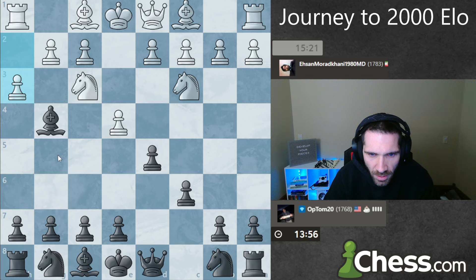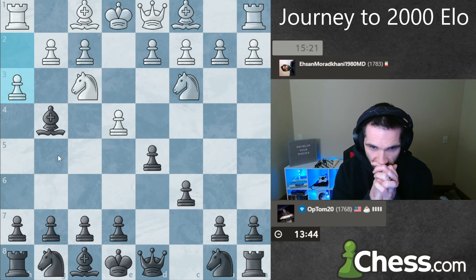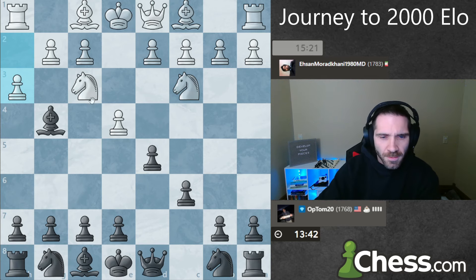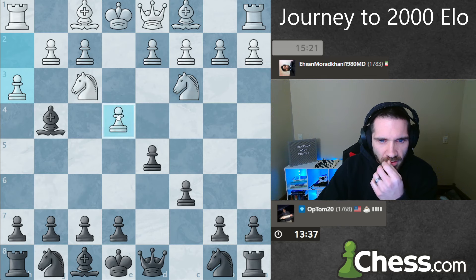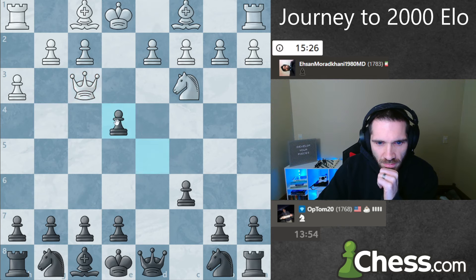I honestly don't care what variation I get. If this was an exchange, would I drop the bishop back? Probably not, so it'll be a crazy game if I decide not to take. Wait, what am I saying anyway - because if I take the pawn he just takes anyway. I'll just do this, whatever, just take here. It's fine.